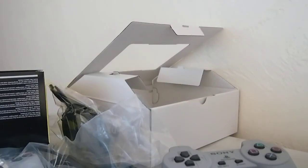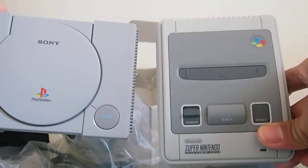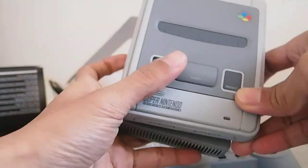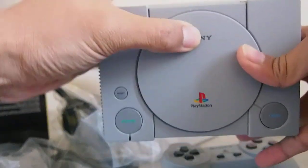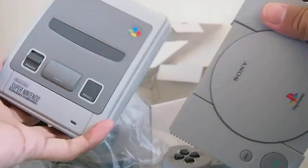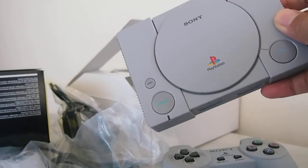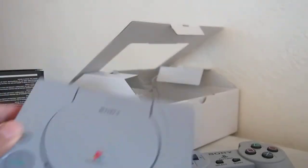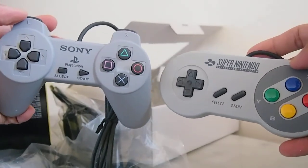Since I have the PlayStation Classic here, might as well see how it looks beside the SNES Classic — yeah, they're around the same size. People might be wondering if they could put a Raspberry Pi or something inside and install more games, since this is basically an emulation box focused on PlayStation titles.